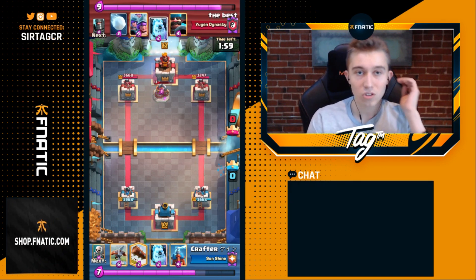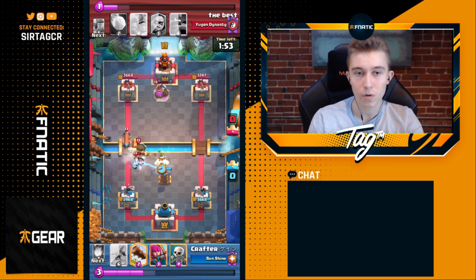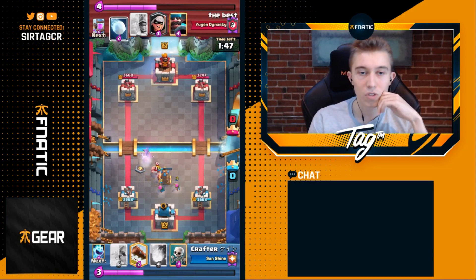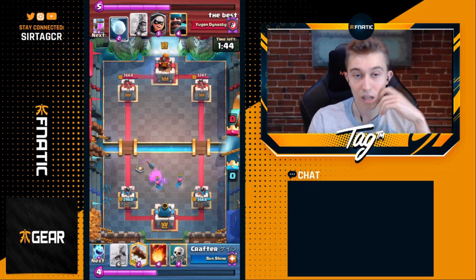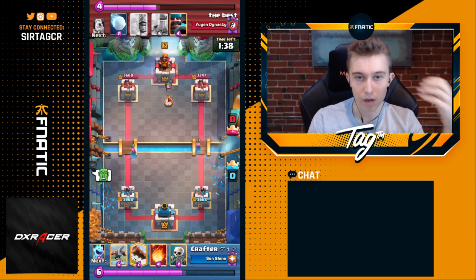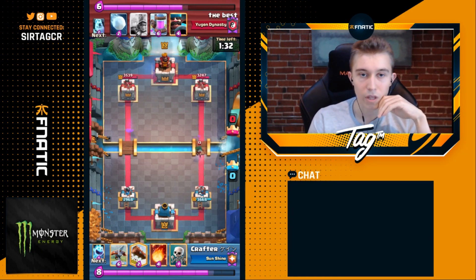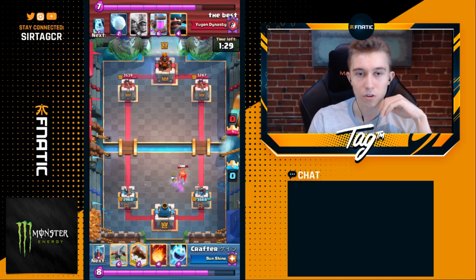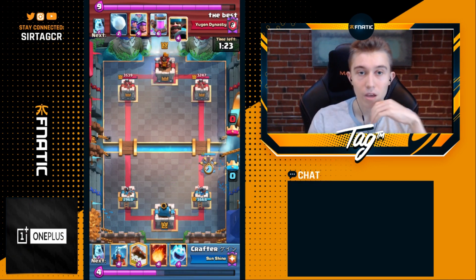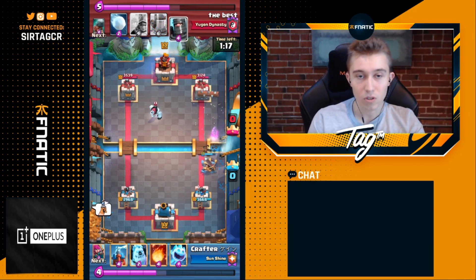Notice the order of operations — he actually put priority on Fireballing that Elixir Collector first so he can cycle back to Fireball. Very interesting. He's splitting Archers, playing very defensive and passive, not going in for Expos when he sees Bridge Spam. He's playing this differently than the Giant Miner deck — he's very pinned down by the Bridge Spam. But when he sees that his opponent's key cards like Battle Ram and Dark Prince are out of cycle, he goes in for the Expo, waiting for his opportunity.